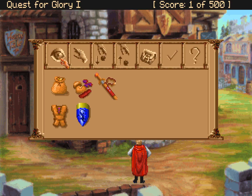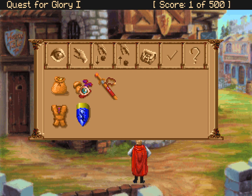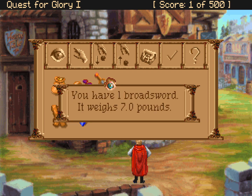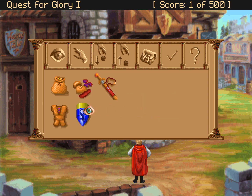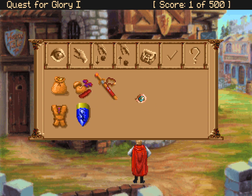We have our inventory. There are things here. We have four gold and ten silver — that's 0.2 pounds. Carry capacity is important in this game. Five food rations that each weigh 0.3 pounds. We have a broadsword that weighs 7 pounds, a leather jerkin that weighs 20 pounds, and a shield that weighs 12 pounds.